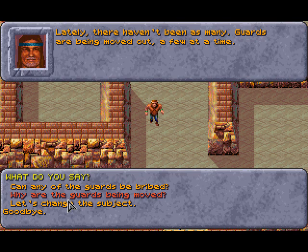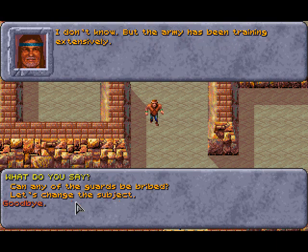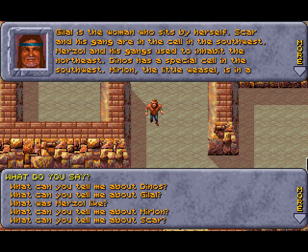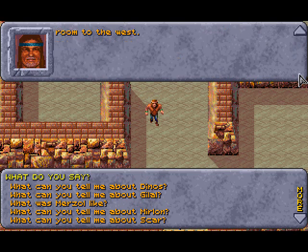Anyone get out of here alive? Some do — guards claim to get them all, but I know some make it. They have to hide out in the desert though, as Templars would catch them in the city. A Templar makes all the major decisions, like who fights in the arena. Kurzak is the head guard. Lately there haven't been as many guards — they're being moved out a few at a time, and the army has been training extensively. Kurzak likes money but it takes more money than you have to buy freedom. Gilla is the woman who sits by herself. Scar and his gang is in the cell in the southwest. Dinos has a special cell — he's an extraordinary cook taken on as the Templar's personal chef and hasn't fought in the arena since.